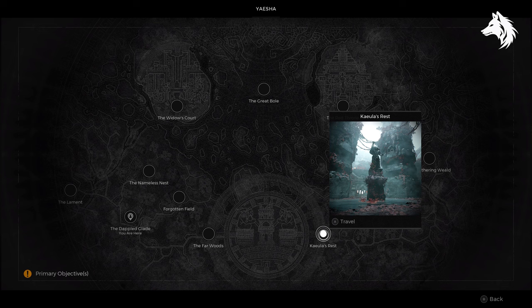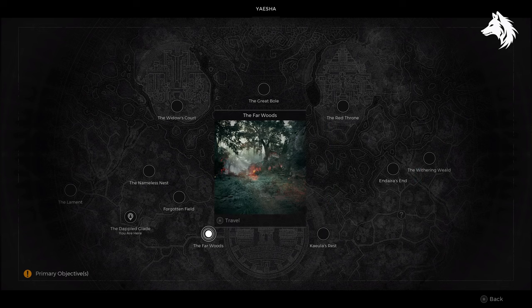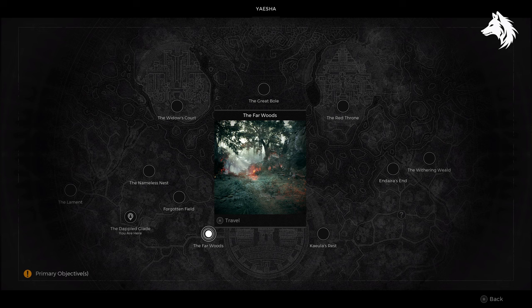So we're going over exploring more of Yaesha, and since there are so many things to cover, I'm doing 3 locations in this one instead of 1. We're covering the Withering Wield, Keula's Rest and the Far Woods. However, I should point out that some of these items can be found in multiple areas, not just those I just mentioned, but I will tell you as we go.